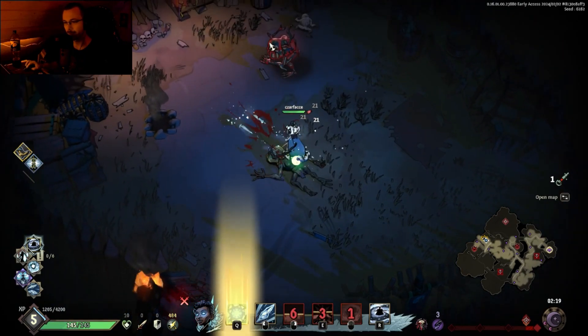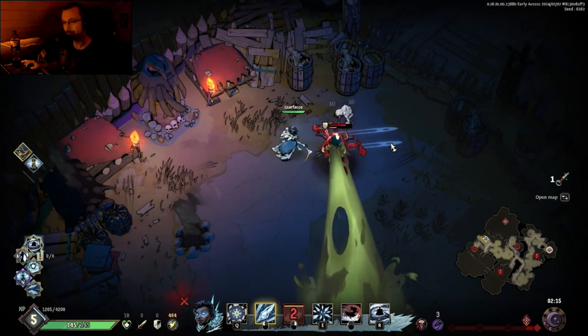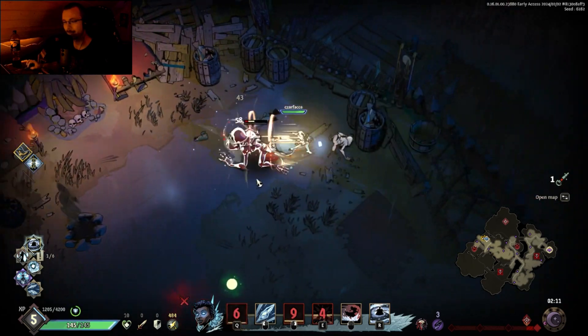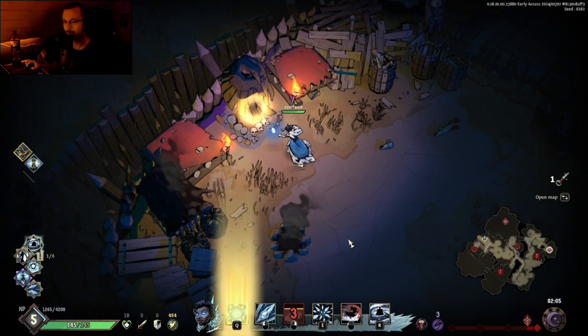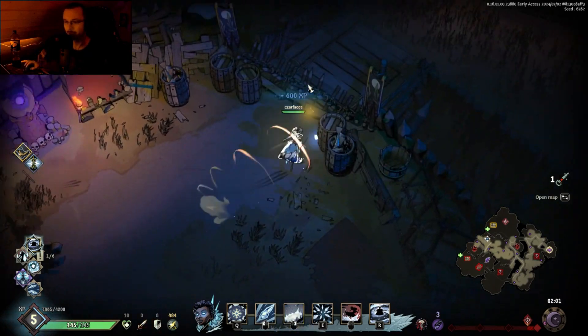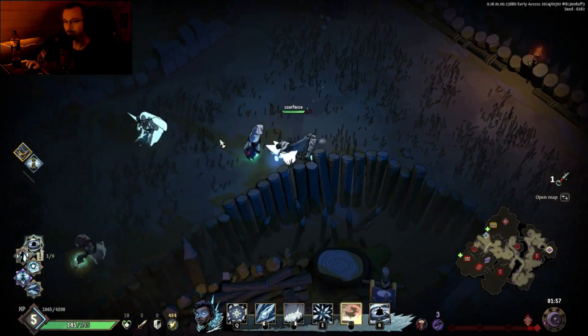I don't feel the need to use the ultimate, actually. When an enemy is chilled and we just deal damage to it — that's the thing. Do you want to deal damage with Shatter to everything, or do you just want to deal more damage with your normal attacks? That's kind of what you have to wager with her. I guess I don't stay chilled for too long.